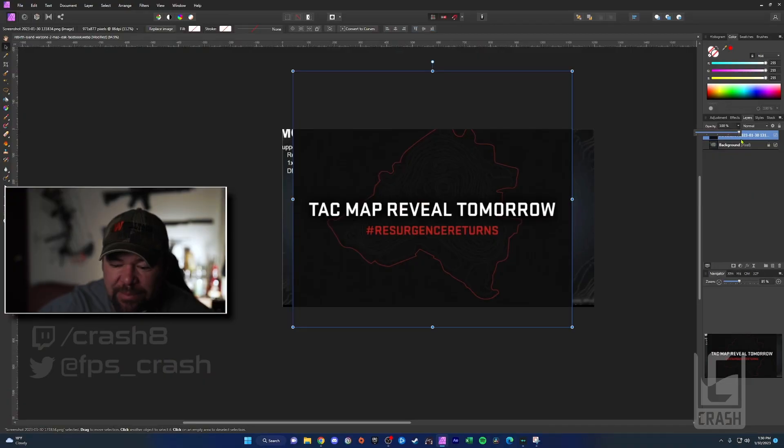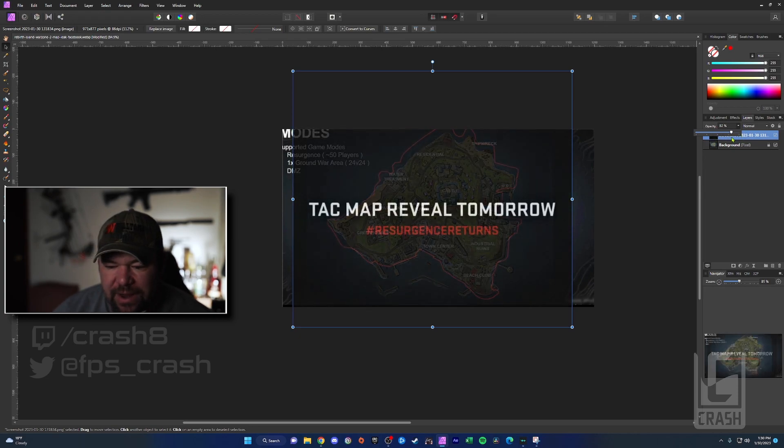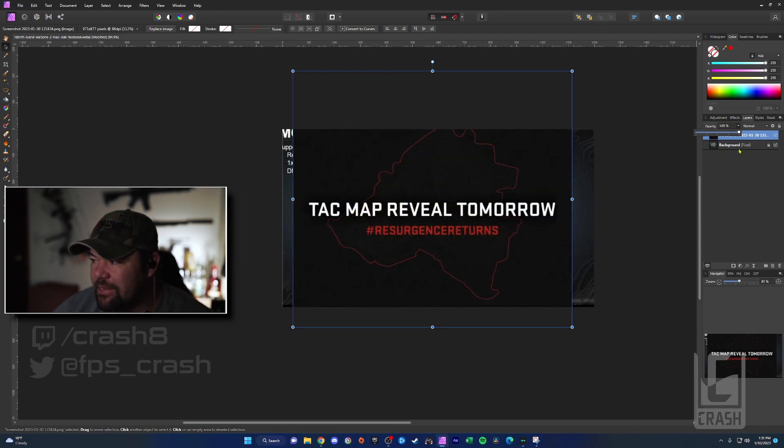So when I saw that last frame with the map outline — it's saying TAC map revealed tomorrow with Resurgence returns as the hashtag — I saw that outline and I was like, that looks really, really familiar. So I went ahead and overlaid it with the map that was an alleged leak from about a month or so ago, and sure enough, if you lower the opacity with it lined up, you can see that red outline matches almost perfectly with the leaked map.